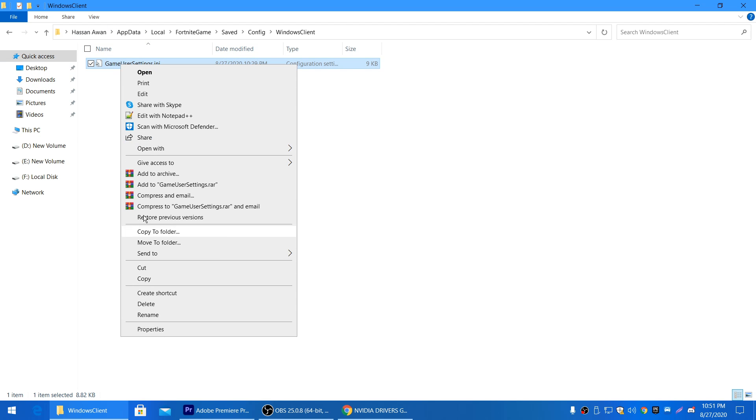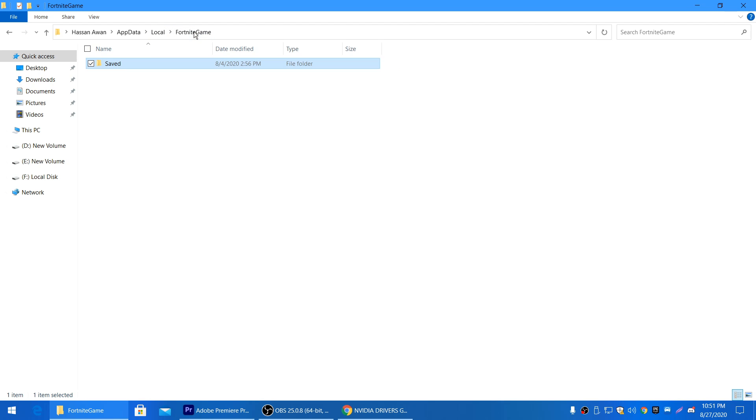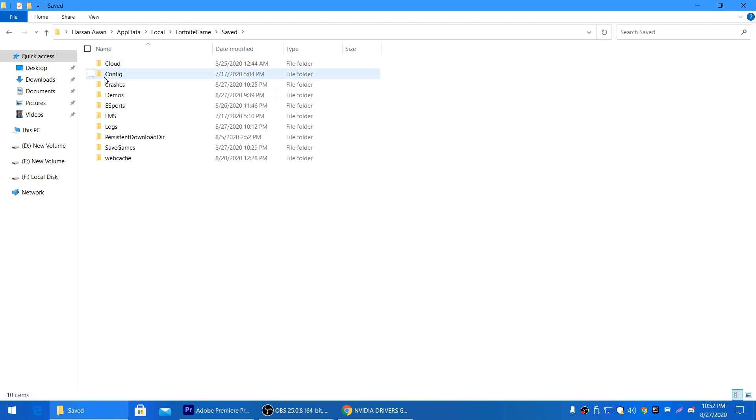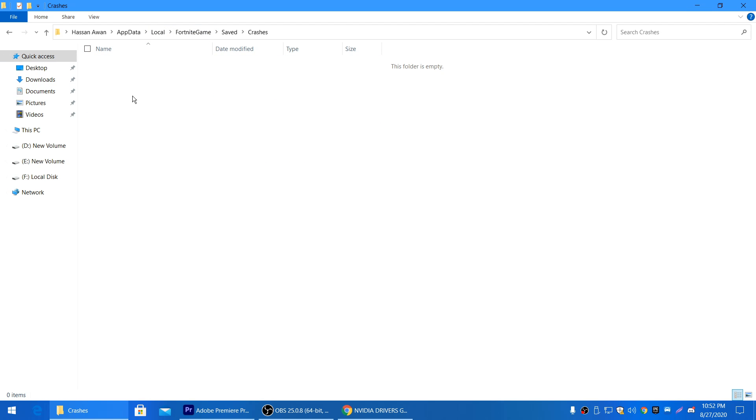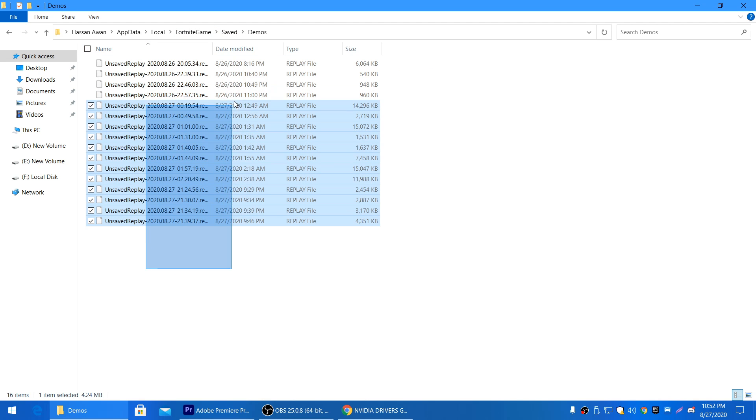After pasting the file, go into its properties and make sure there is no check mark on the read-only option, then click OK. Go back to the Fortnite folder, go into Saved > Crashes and delete all the crash files. Then go into Saved > Demos and delete all saved replays, as this also helps increase your FPS.